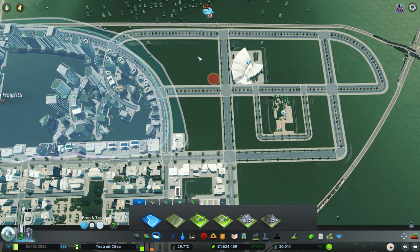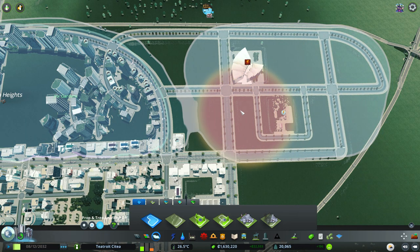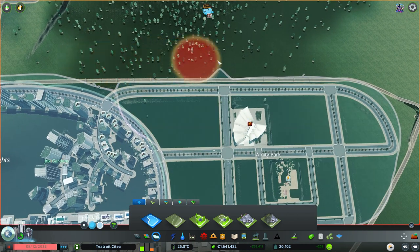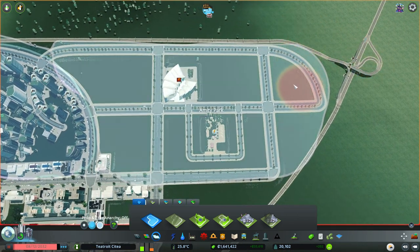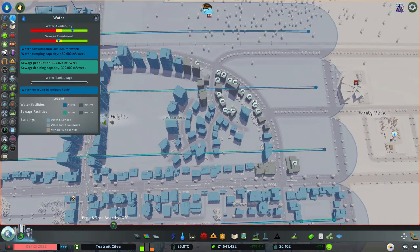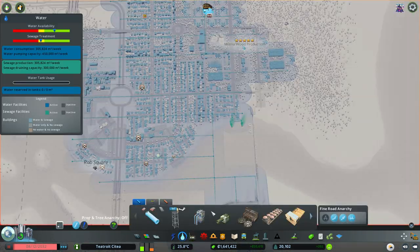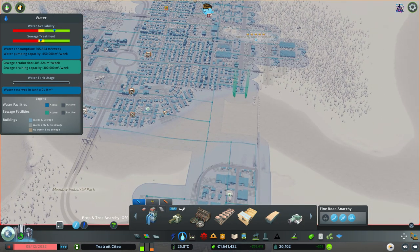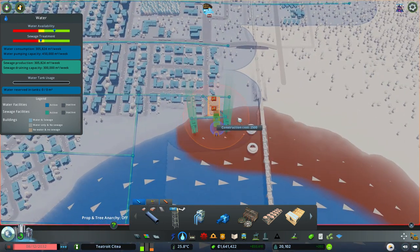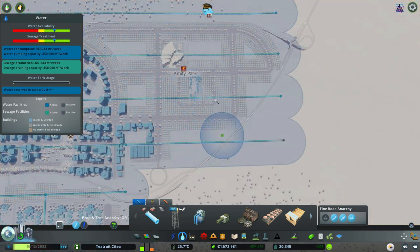Oh hang on, we've got a problem - Houston, we've got a problem. People are complaining - sewage is too low, power. I'm still waiting for the decent sewage stuff to kick in before I upgrade it. These eco-water outlets are pretty rubbish, we're just sticking with the normal ones for now. When the really good ones kick in, we'll upgrade everything. We have our zone.